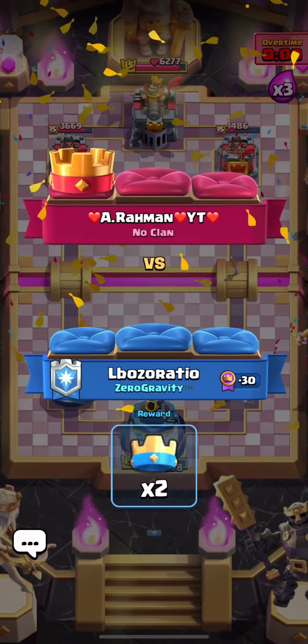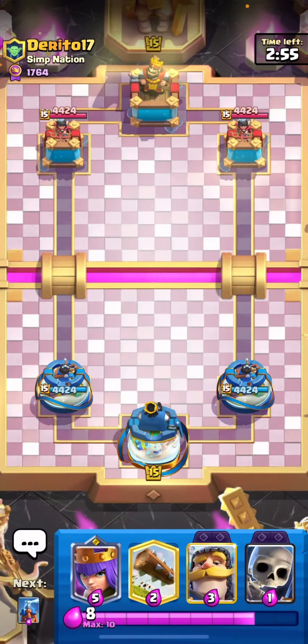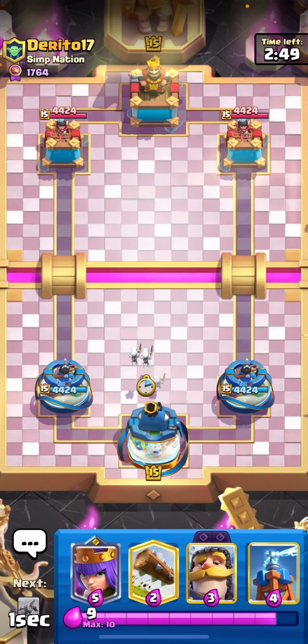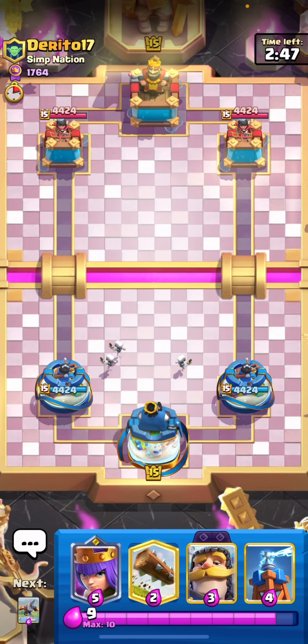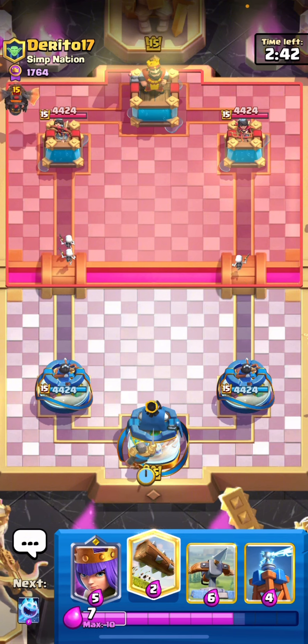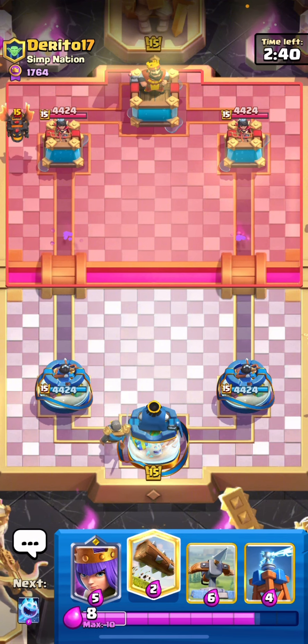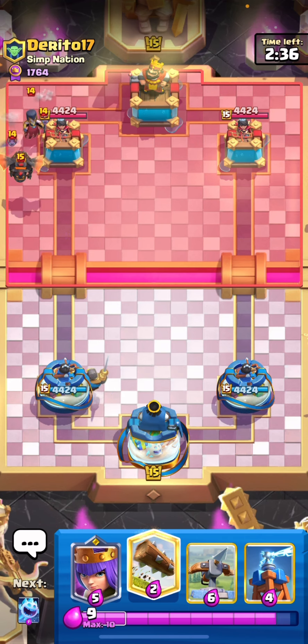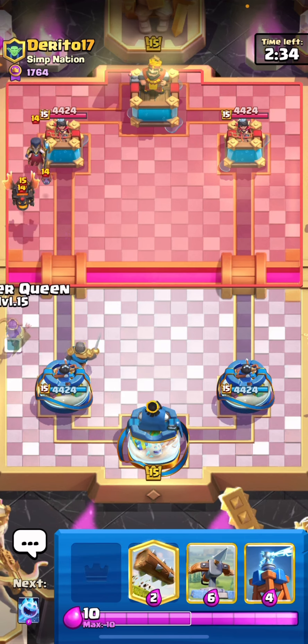I'll see you on the next match. Expo is not in the greatest state right now — pretty much every deck is a good matchup against Expo. But right when I say that, I get Lava Hound, which is literally pretty much the only deck in the entire meta that is Expo's good matchup.